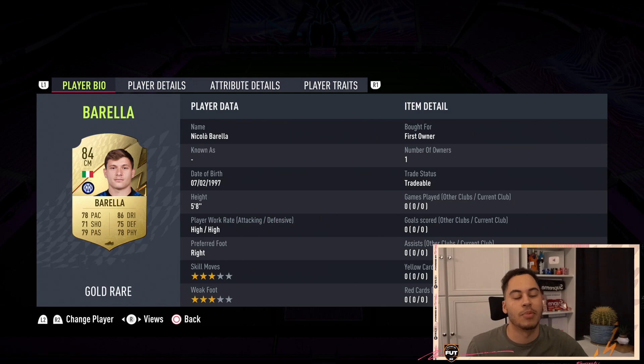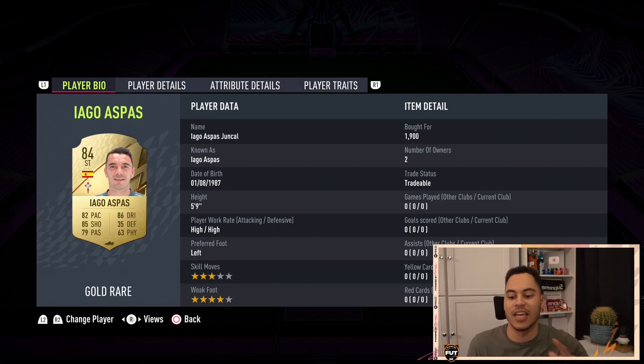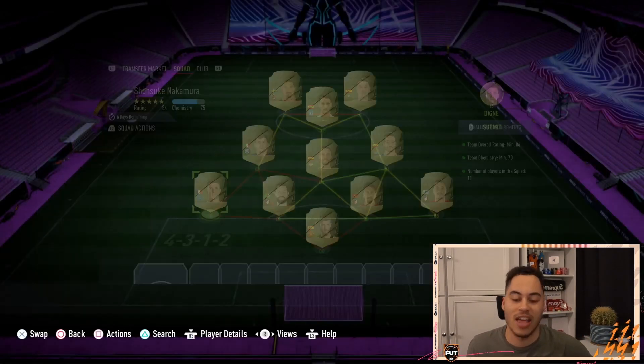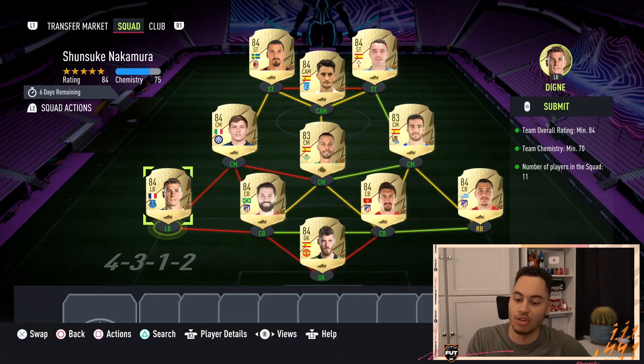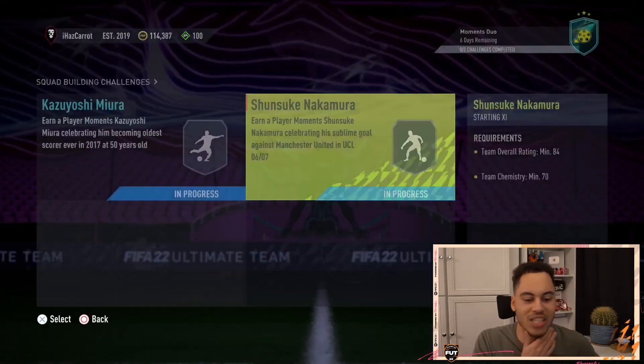Across the middle we have our first 83 Moreno, our other 83 Canales next to him, and then Barella as our 84 in the middle. In the CAM position we have Luis Alberto, and then up top we have Iago Aspas and Ibrahimovic. So again, your left back can be any 84-rated left back and your goalkeeper can be any 84-rated goalkeeper.